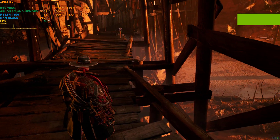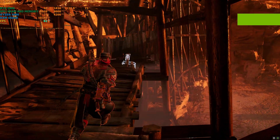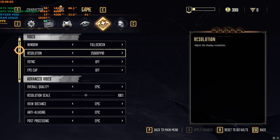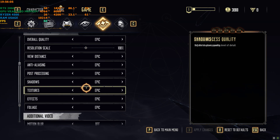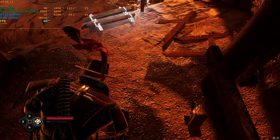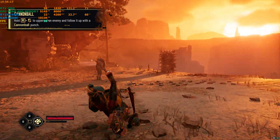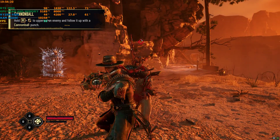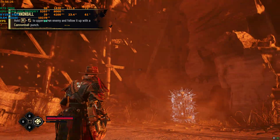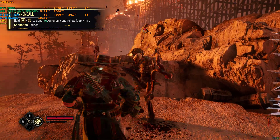Hey everyone, welcome back to the channel — another Evil West video. In this one we're trying the FSR 3 mod. Right now I have not activated the mod and I am playing on 1440p with everything on ultra. Without the mod installed, I'm getting around 60 to 70 FPS — maybe 50. When I was on the stairs it was a little less intensive, so that's why it was getting like 60 up there, but down here it's a bit more intensive, so it's going like 50 to 55.